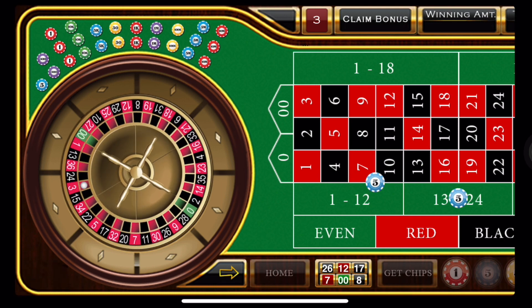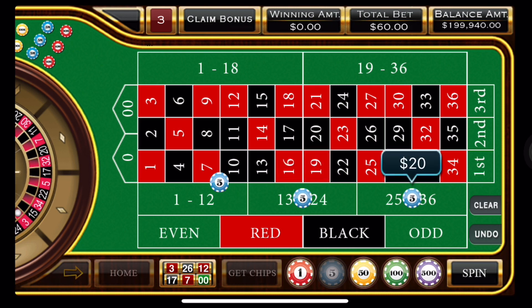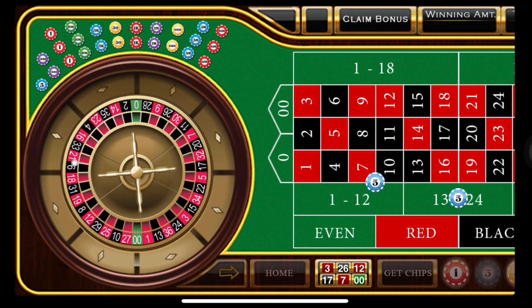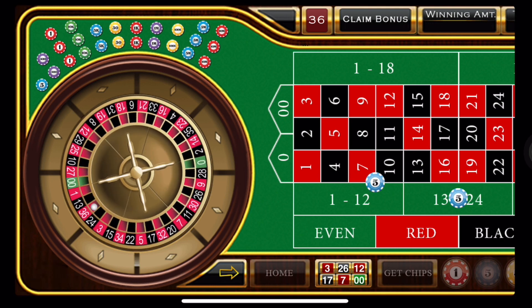But we got a loss — our first loss. So we have to go in here and put 20 units on each one of our bets because we're doubling. Here we go — we're rolling and spinning and we have a red 36, which is breaking even.